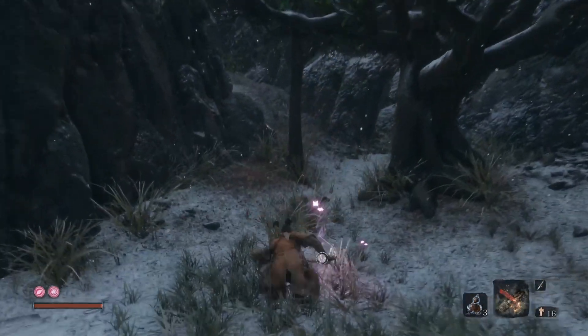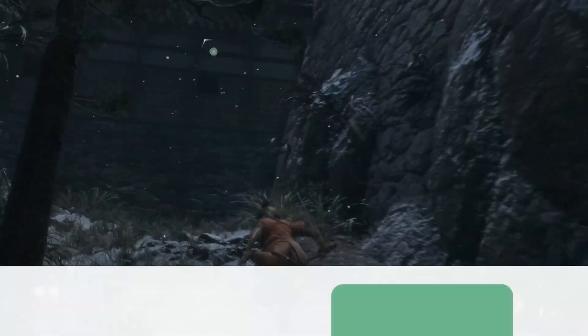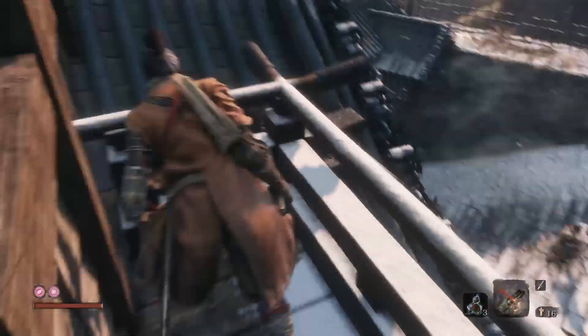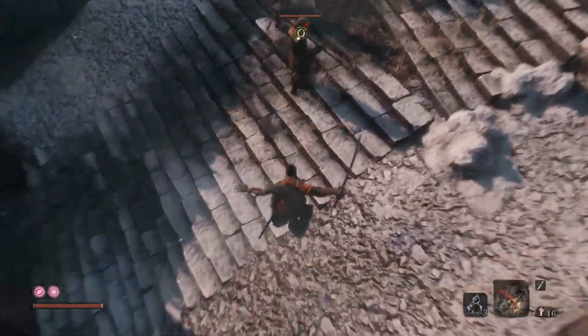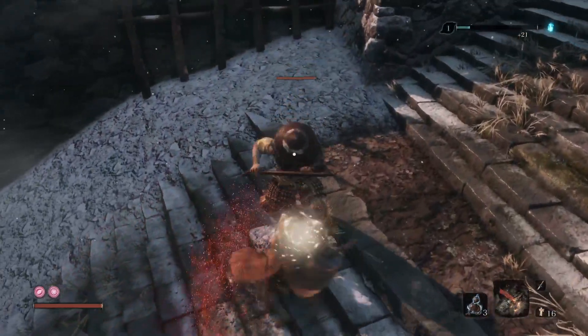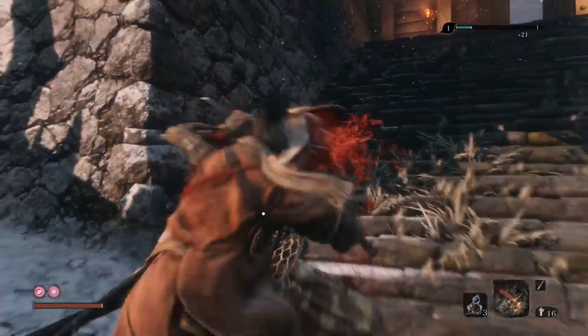This will help you maneuver through the bull's attacks. Starting off, you might be starting from the tower or from the gate, but just kill the guy with the spear first because he's a pain, and then go ahead and kill the other guy.